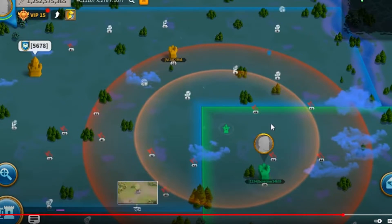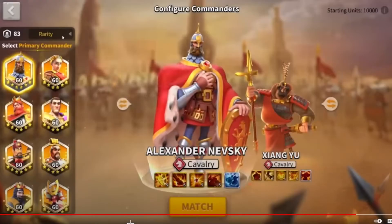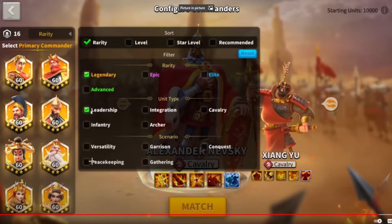They've also added a new commander filtering system allowing you to filter commanders with a more advanced sorting system. This has always been needed — I think this is really great. I wasn't expecting them to go this in-depth, and I had no idea they were ever going to do this, but it's a great change for whenever you don't want to scroll through all your commanders by specialty.